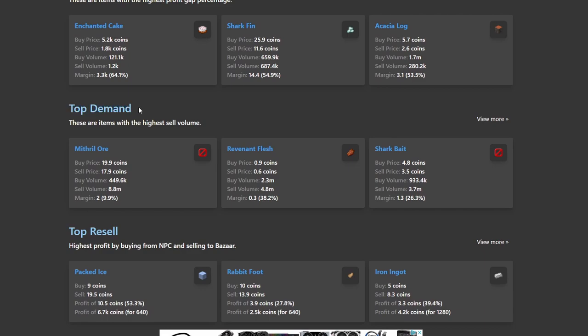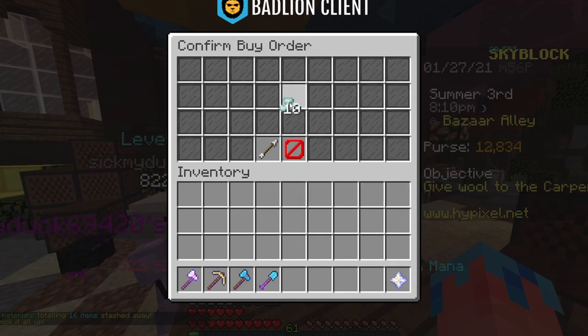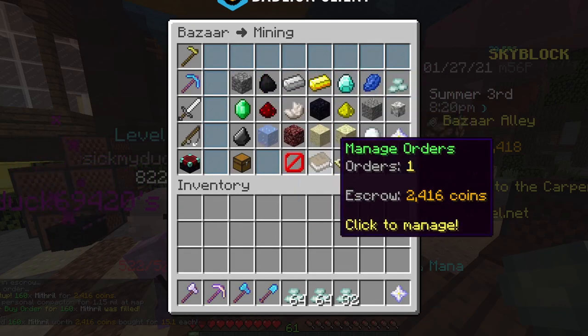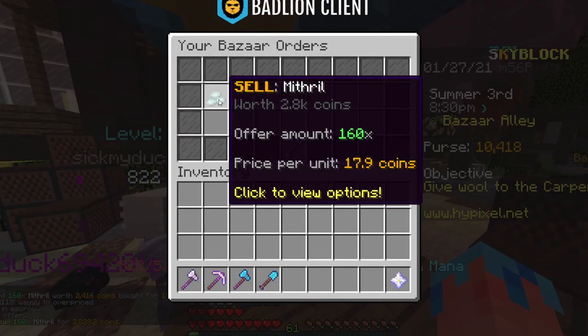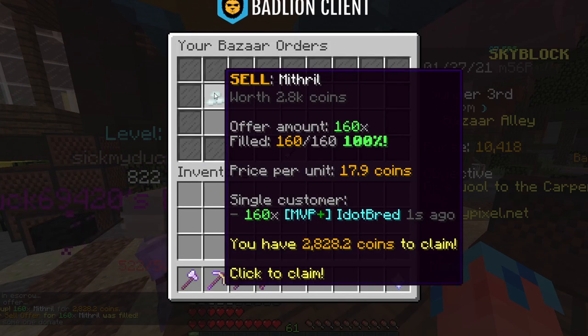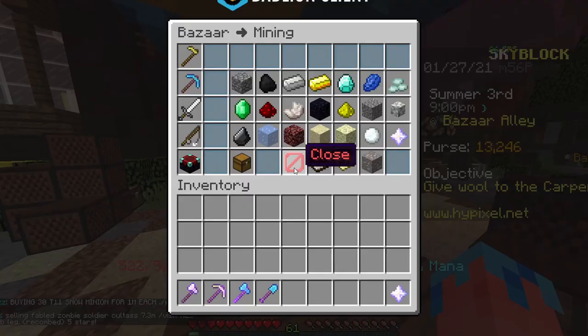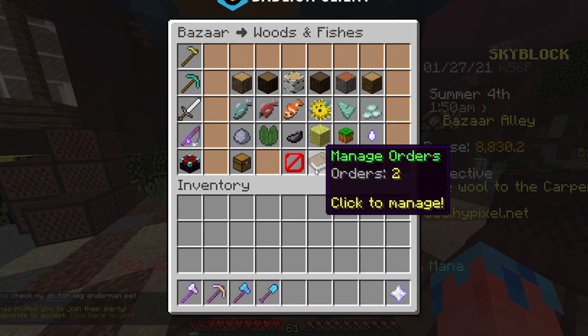Top demand means people are looking to buy these items the most, so you can sell and buy a lot of them quicker. If I do mithril, for example — buy as much mithril as I can. Mithril is quite expensive so I might not be able to afford much. I put the order in — let's see how quick it fills. There we go — nice. And then if we sell it... 160 done. We bought it for 2.4k and we sold it for 2.8k, so we literally made around 100 coins in a matter of seconds.